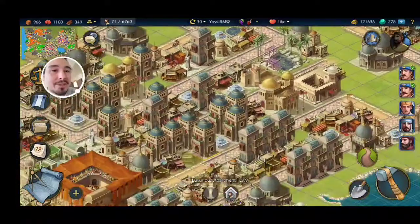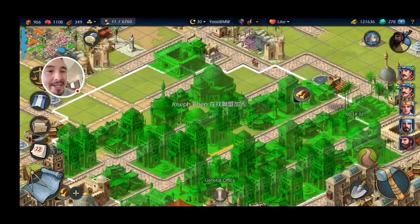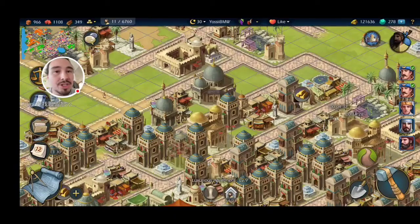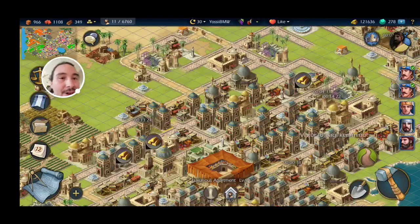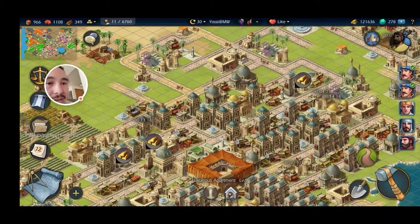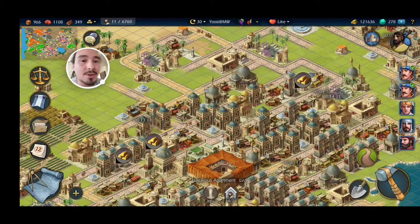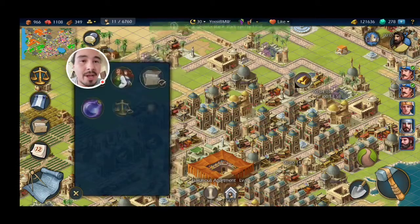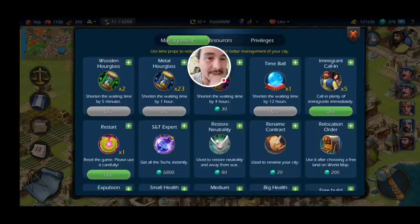One thing I will say is you've got to keep clicking around, keep breaking down farms and building farms that you need. Just be versatile. Remember to always click your housing — if this number doesn't say 73 out of 73, you've got to click the info button and find out why. Right now we're waiting on immigrants.